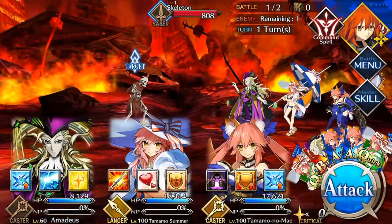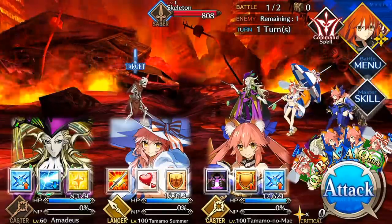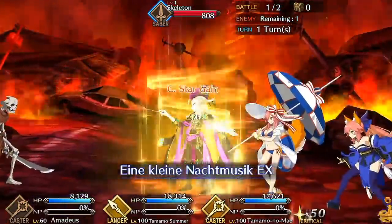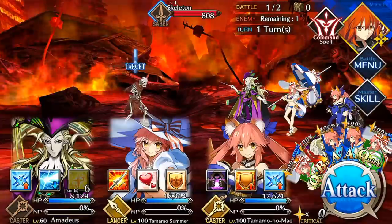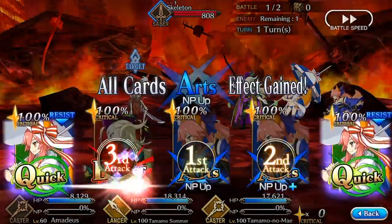In FGO, both your servants and enemies can perform critical hits with any attack that is not a Noble Phantasm, an extra attack, or a full charge attack that enemy mobs and shadow servants have in place of their Noble Phantasms. Critical hits do double damage, and for your servants, they also double their NP generation off those attacks if applicable.